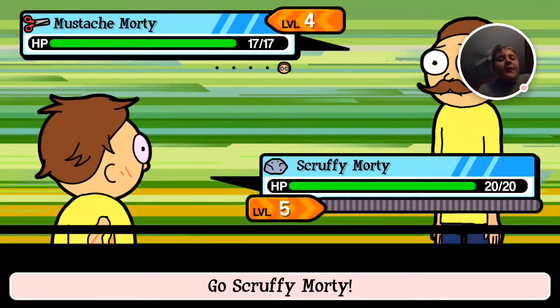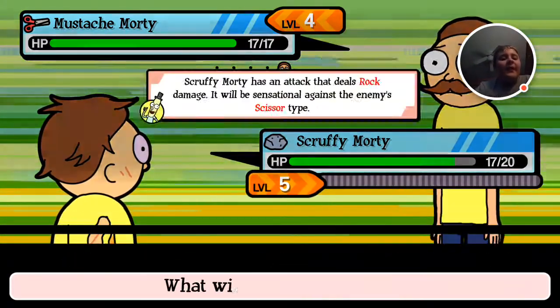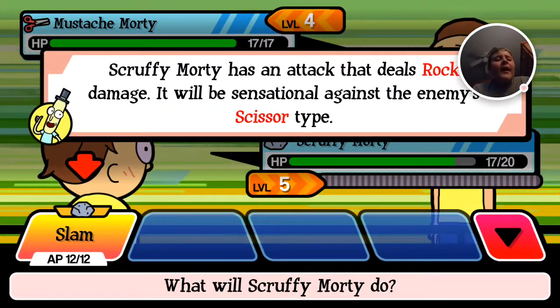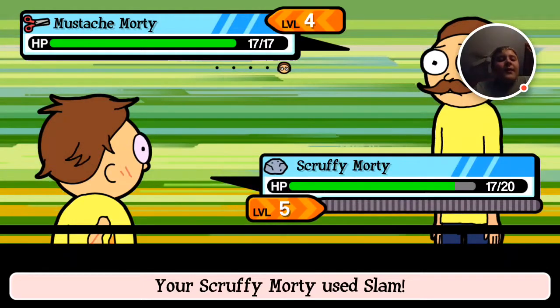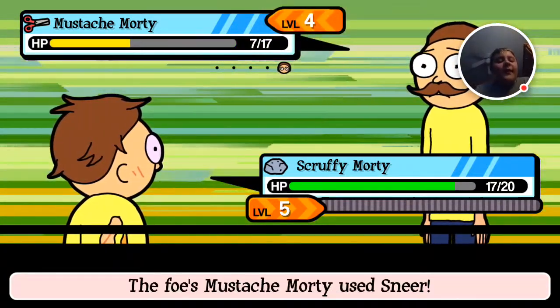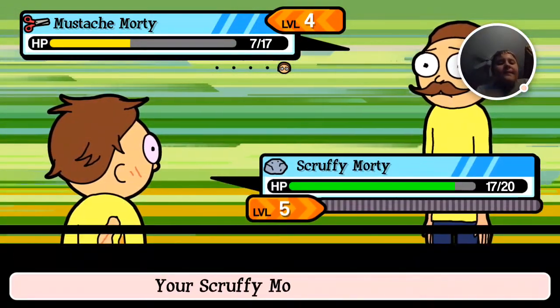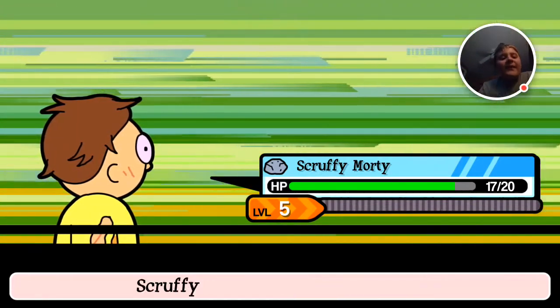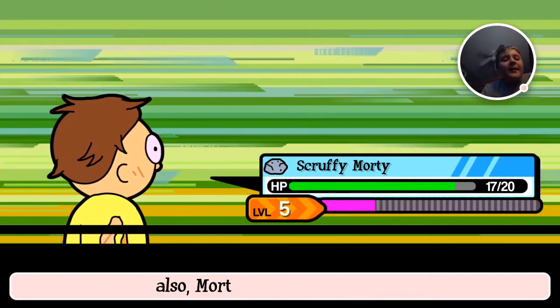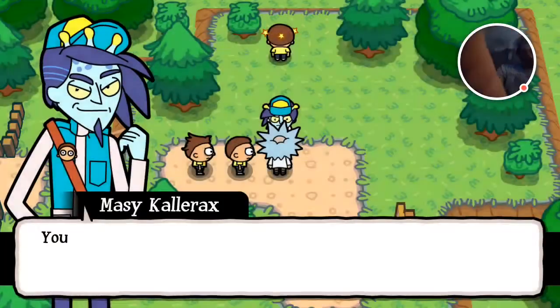Rock, paper, scissors — you never know what I'm going to do. Morty tagged out. Go Scruffy Morty. The puzzle is coming — boom! The Scruffy Morty has an attack that deals rock damage. It will be sensational against the enemy's scissor type. Yeah, in your face sucker. Mustache Morty is defeated. Yay, I win! Why don't you go get some better Mortys, you loser? Rick is very competitive in this game.